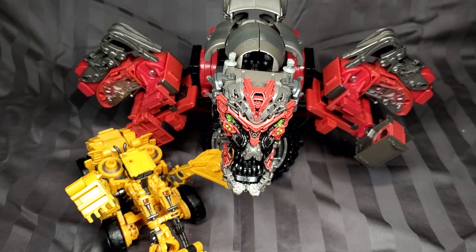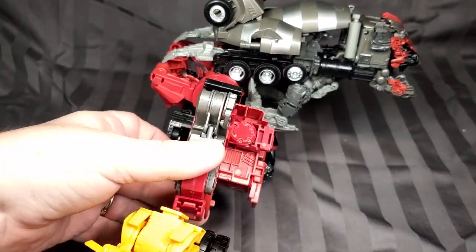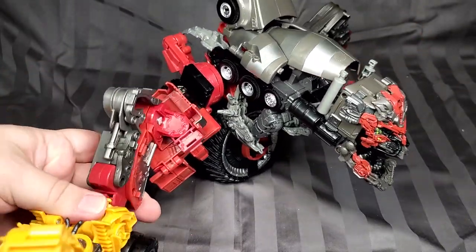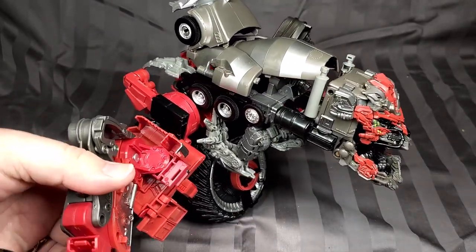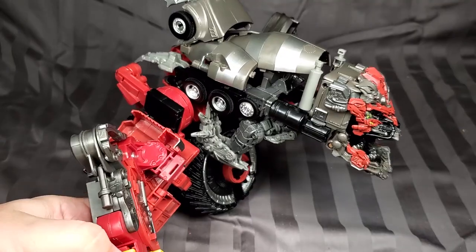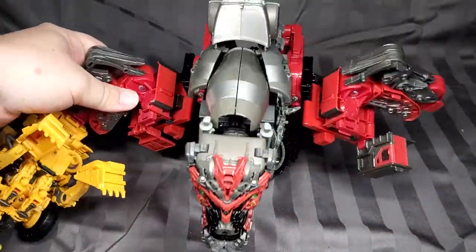Next up we're going to be combining Scrapper with the torso to make the arm. He's got a Combiner Wars-style peg here and it's going to slot in right here. I wonder if we can slot it in differently — oh, I see. This part rotates, I didn't realize that. So there's his elbow, and you get some forward movement there — a little preview of his articulation.